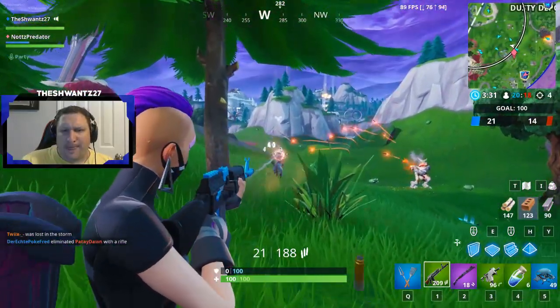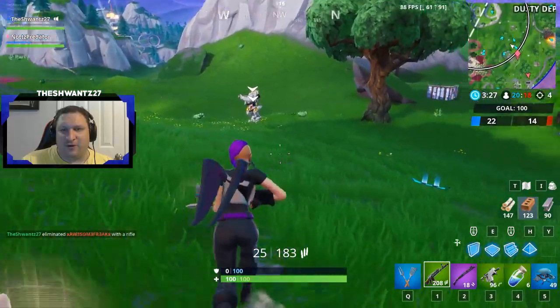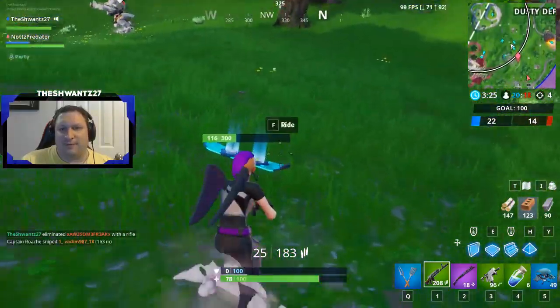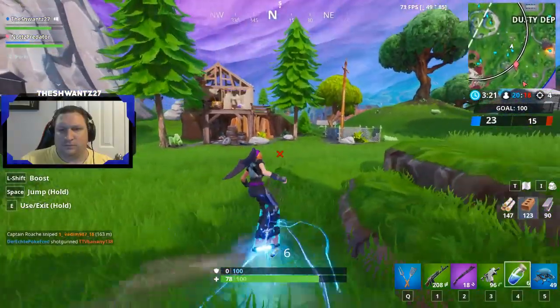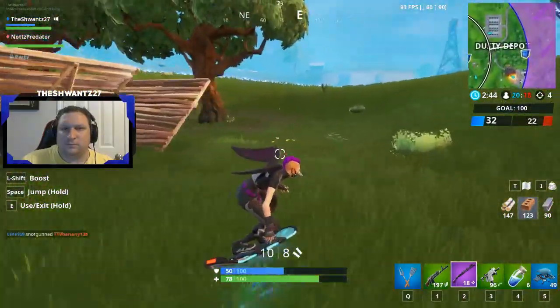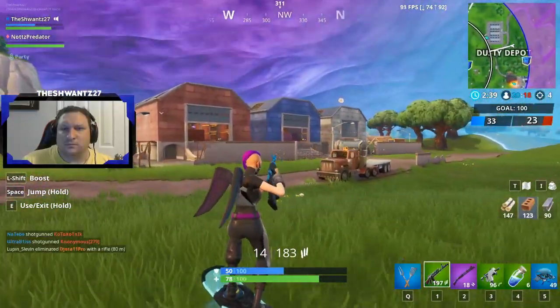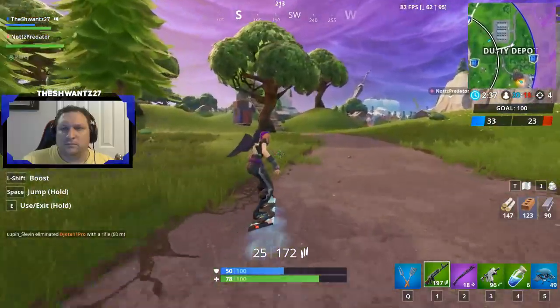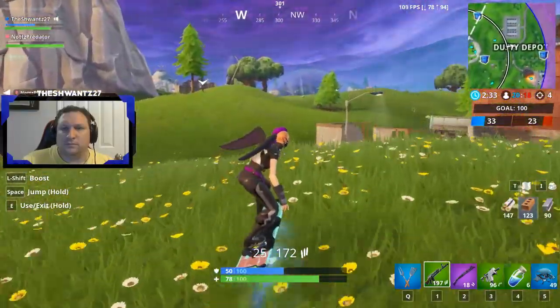That's not all for new weapons in this patch. The previously leaked automatic sniper rifle is now available in rare, epic, and legendary variants, somehow using medium ammo with a faster bullet velocity than other sniper rifles, with a 31/33/35 damage model and a 2x headshot multiplier, shooting four rounds per second with 16 rounds per magazine, and that reduced scope formerly on the now-vaulted semi-auto sniper.